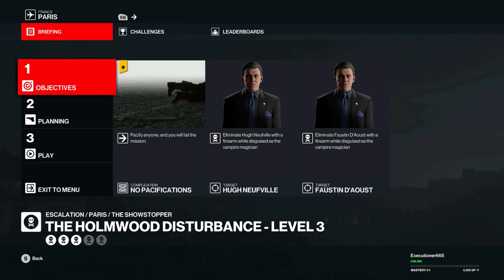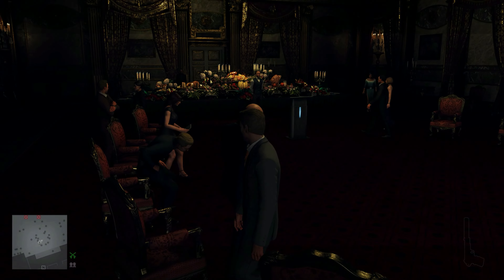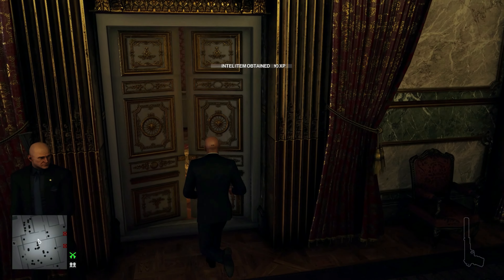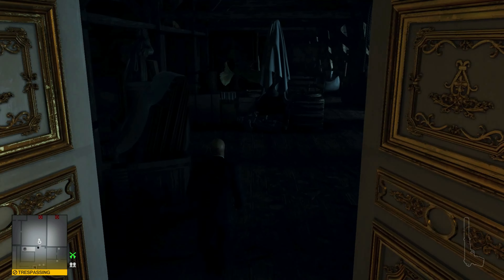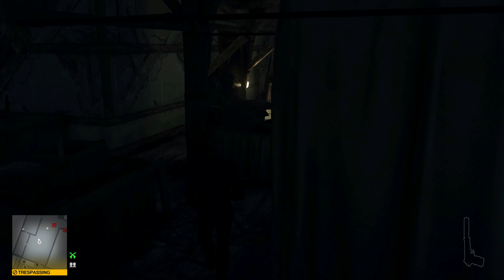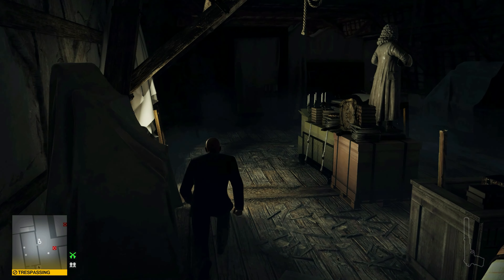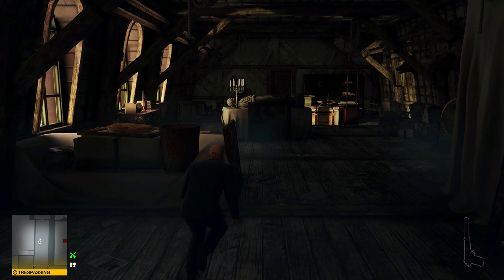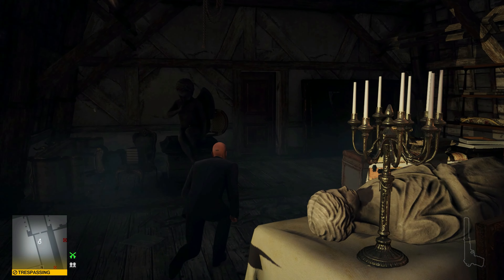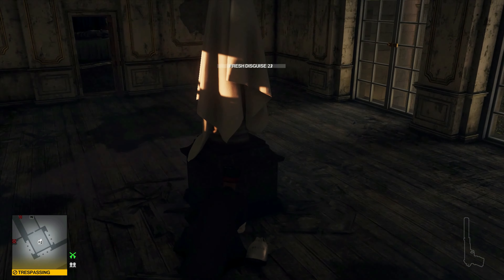Once we get in here, we're going to grab the bust that's sitting on the ledge right here, knock this guy out real fast, grab the hammer and knock that guy out, and then we can run and grab our vampire magician disguise. This way we can just run out and shoot that body in the head real fast without any kind of resistance. Then grab the hammer off the floor.